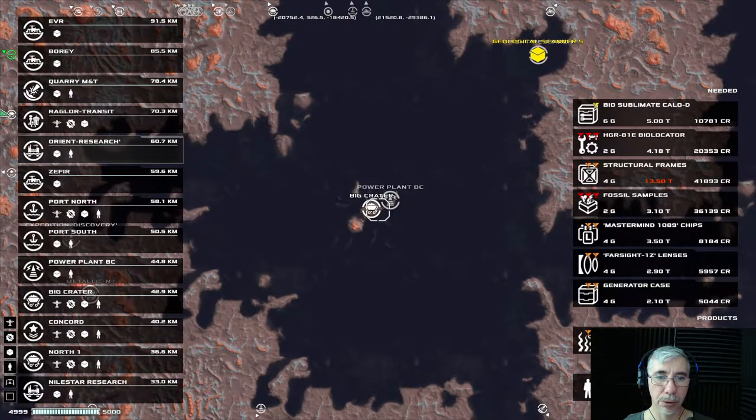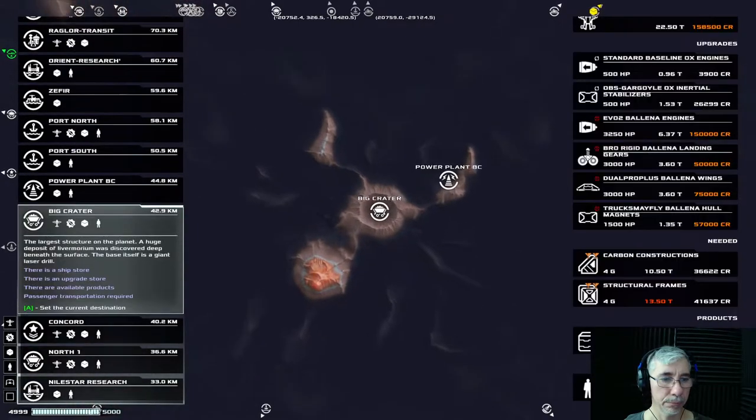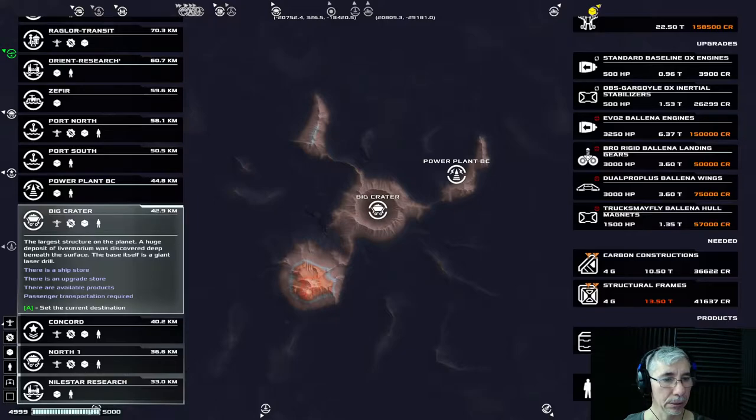Maybe we could go to this big crater. There's a ship store there. It says the largest structure on the planet — a huge deposit of livemorium was discovered deep beneath the surface and the base itself is a giant laser drill. There is a ship store, an upgrade store, available products, and passenger transport required. And to the right you can see what's needed.